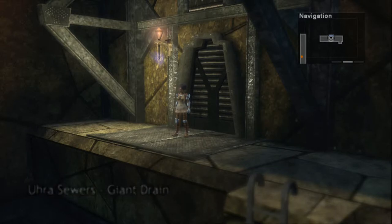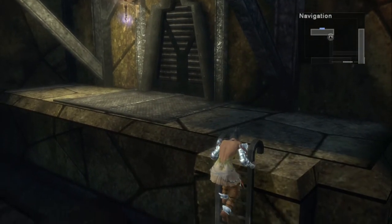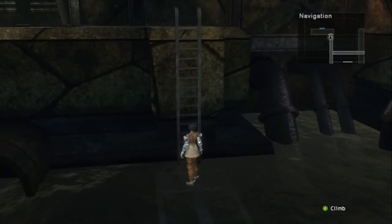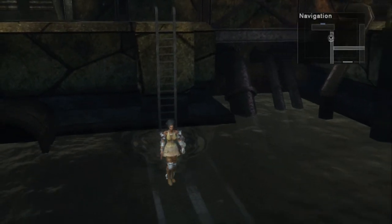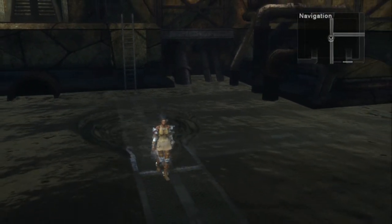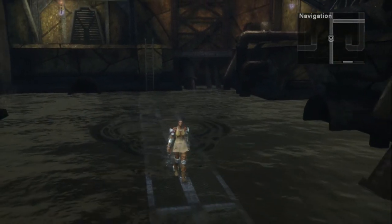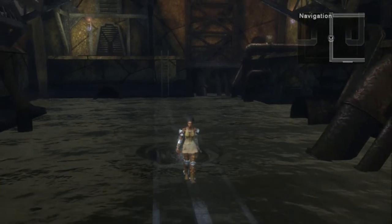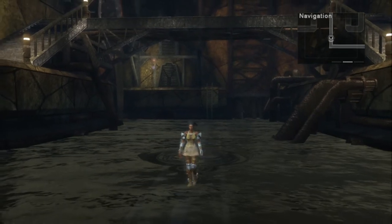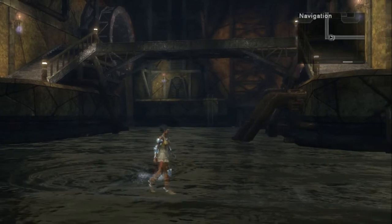We are now in the giant drain. Descend the ladder to the right. We are now in water, so go ahead and head south, then head all the way south until you can turn east.